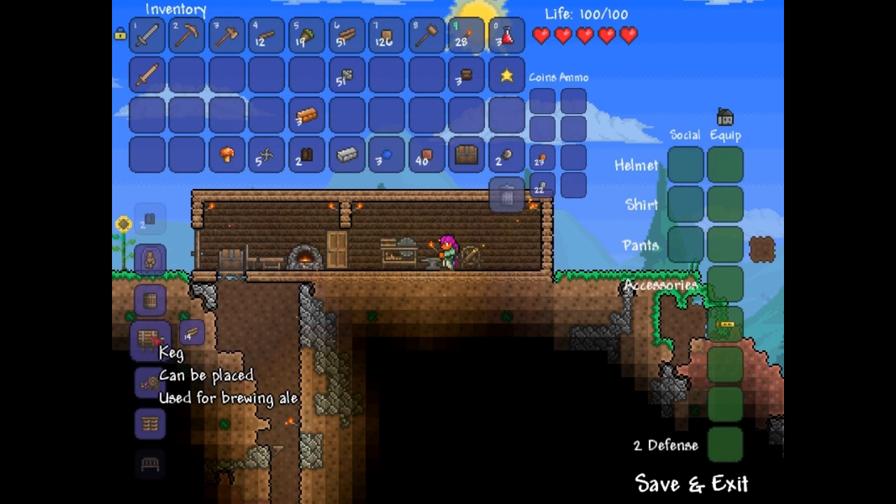What is this, a keg? Brewing ale. Mannequin can be placed. Wooden beam. What are these beams for? Sawmill. What are you used for? A piano? Why? What do these planked walls and wooden beam stuff do? I need to look this up.